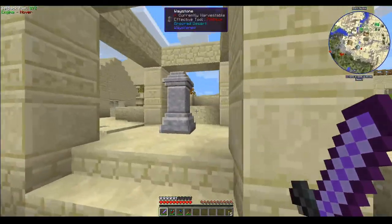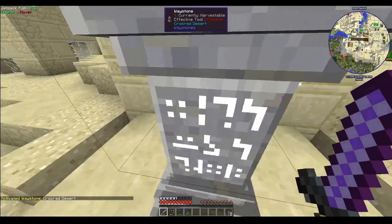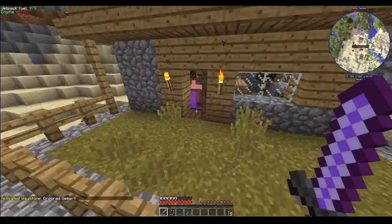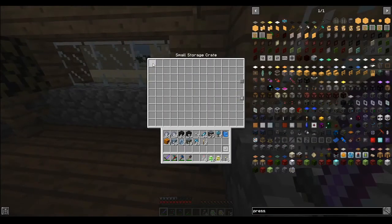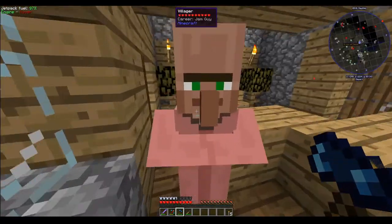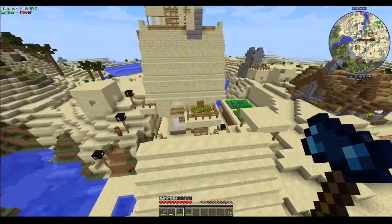Finally, a waystone! This is called the Crocrat Desert. Good colour, randomly assigned. Also, jam guy! I've run out of jams. Thank you for the jams and the chest. Is there anything else of value here?